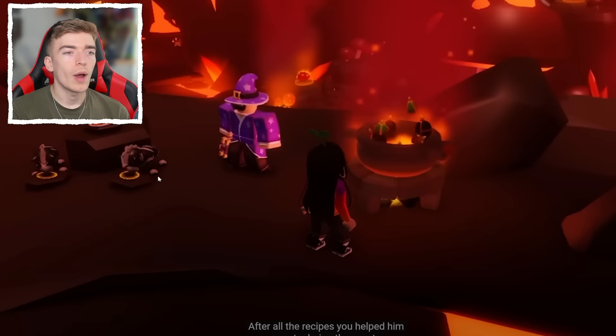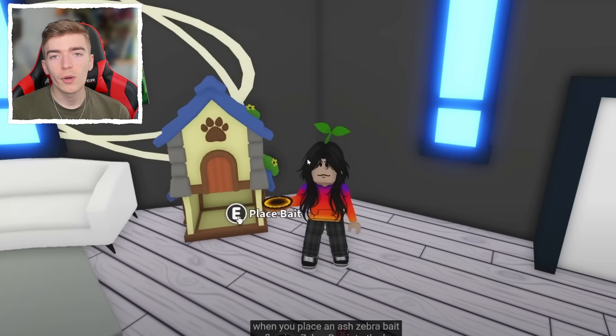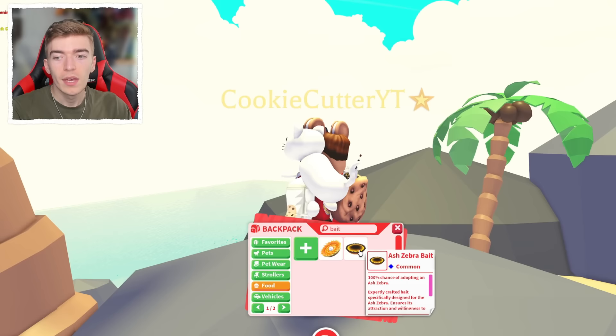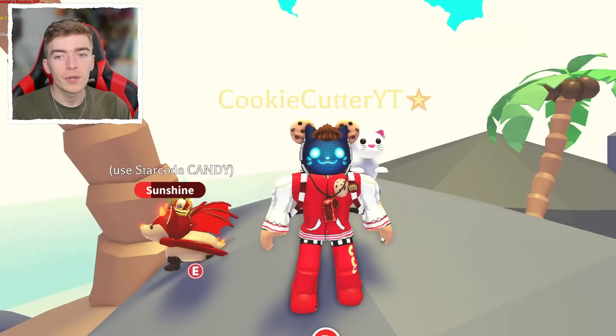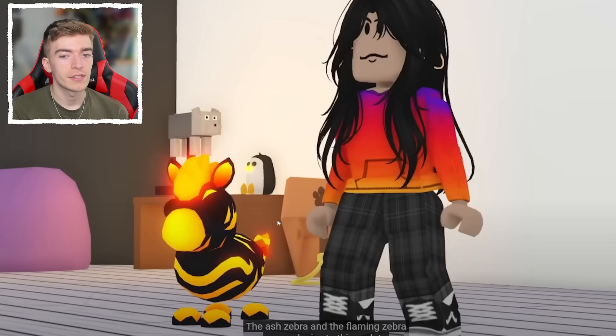For any of you who have made ash zebra lures or campfire cookies, you can use the lures slightly differently. If you go into your food and search 'bait,' the ash zebra bait gives a 100% chance of getting an ash zebra, and the flaming zebra bait gives a 100% chance of getting a flaming zebra. You can get multiple of these, but you could only get one ash zebra per account. Once equipped, these take half an hour and you get a 100% chance of getting the pet.